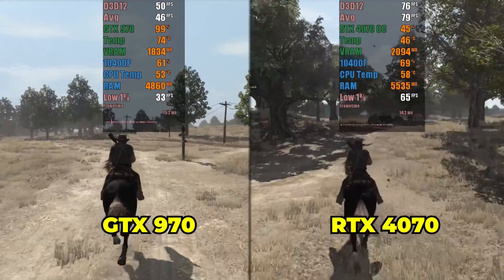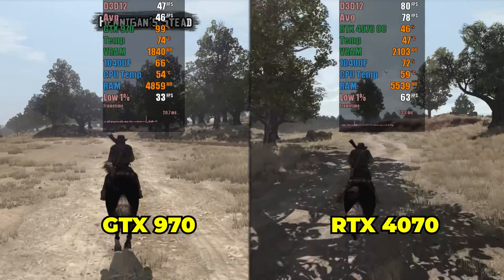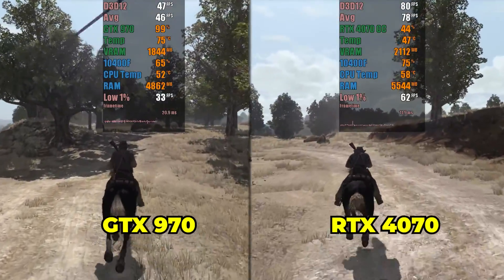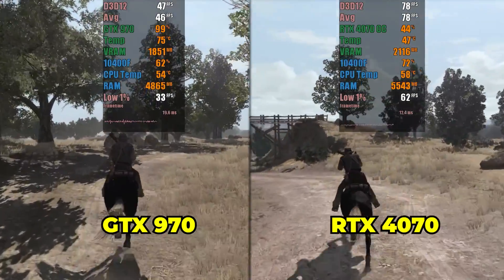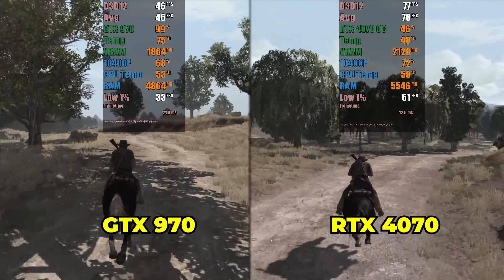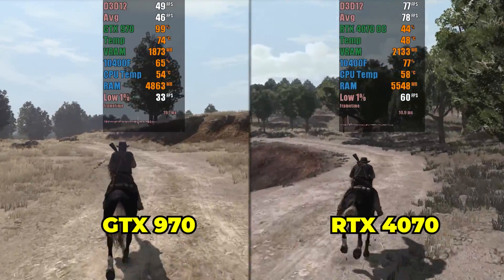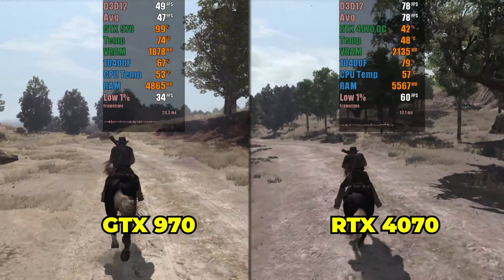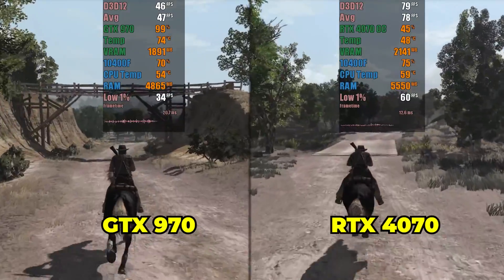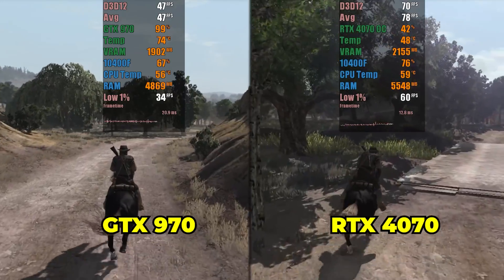In summary, the RTX 4070 offers significantly better performance compared to the GTX 970 in Xenia Canary. However, emulator performance can vary depending on the game, emulator version, and other factors. I have recorded additional tests to analyze the impact of high resolutions on some emulators, but these results will be presented in a second part of the video. I would also like to inform you that I have not yet recorded videos comparing RPCS3 version 0.0.28 with the new versions of Xenia Canary because I was waiting for the new GPU. I hope the video has been helpful — please don't forget to leave your like. I wish you all a great week, and I'll see you in the next video.